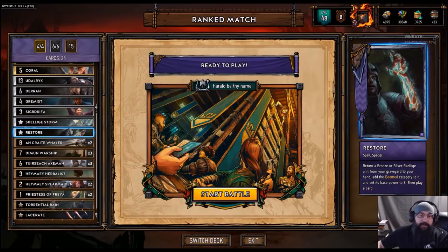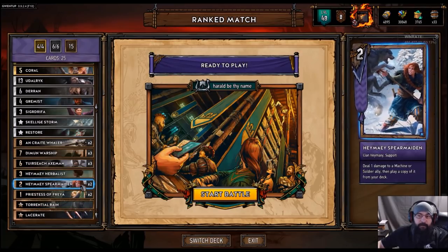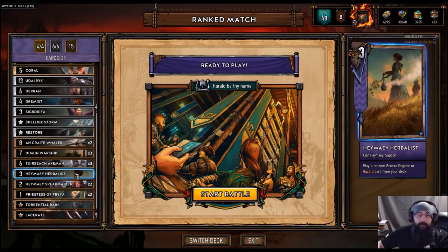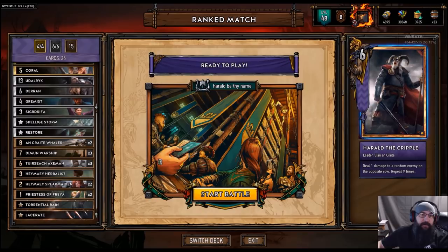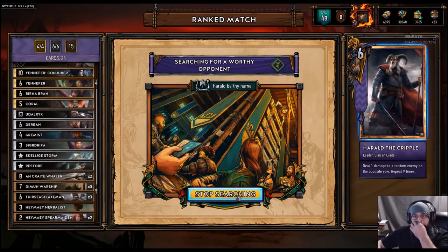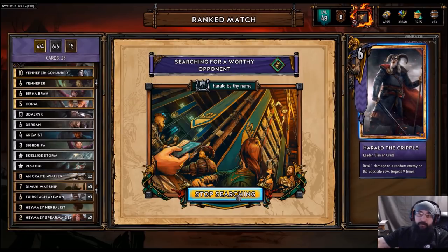Restore got changed, so whatever we rez with it is doomed. So we're preferably going to try and rez a Spear Maiden, possibly an Herbalist — we'll see. And we also got Gremist in there and Coral. Pretty great card. Let's give it a go, see how it plays out.